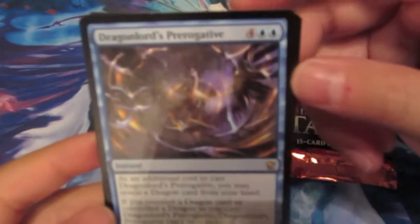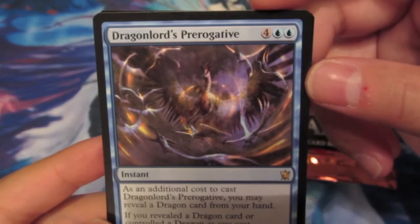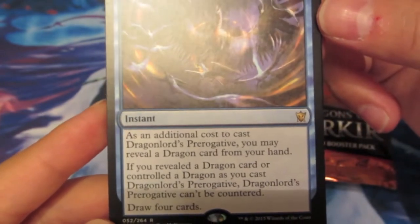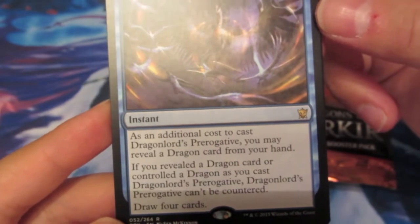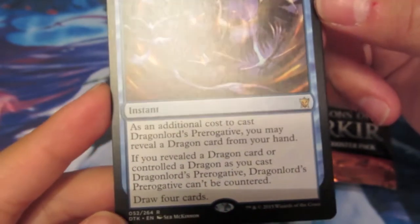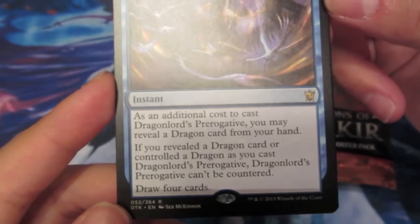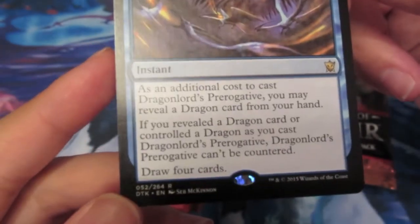The next one I had was Dragonlord's Prerogative, and this is for 6 mana - pretty expensive if you're playing limited. It's instant speed. As an additional cost to cast Dragonlord's Prerogative, you may reveal a dragon card from your hand, so you'd definitely need a lot of dragons. If you reveal a dragon card or control a dragon when you cast it, Dragonlord's Prerogative can't be countered. The big ability is that you get to draw 4 cards.